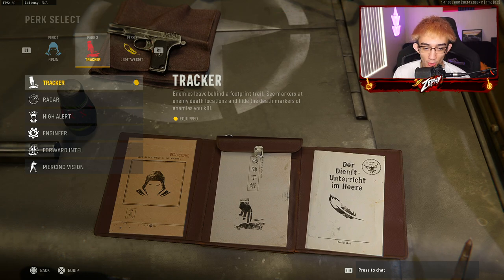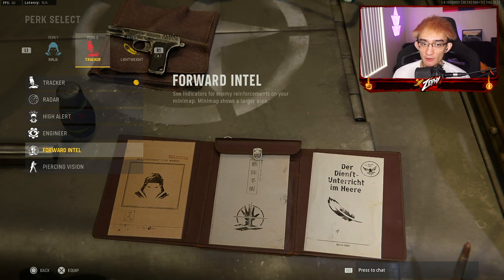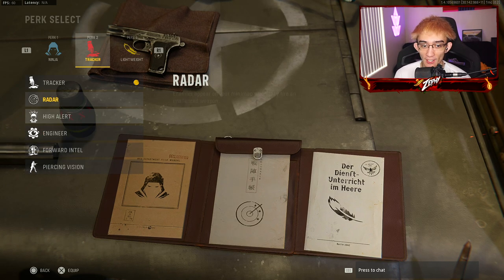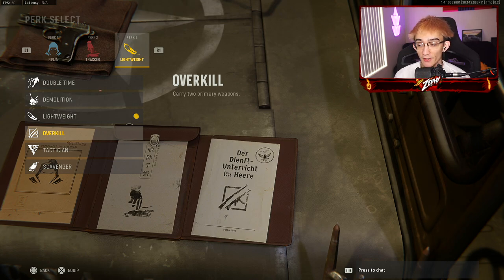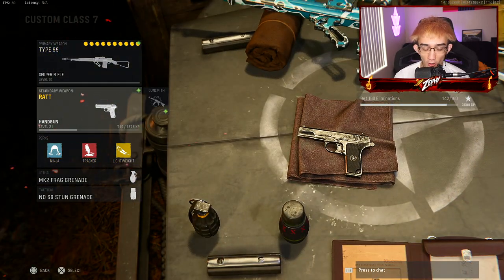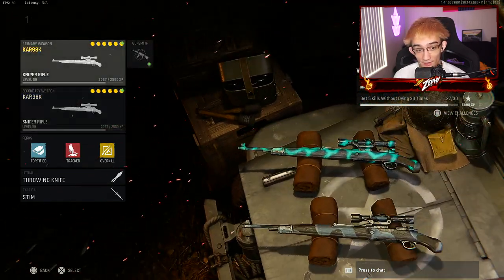If you don't have a headset, tracker is very helpful. You could also use forward intel or piercing vision — forward intel lets you know where enemies are spawning, and piercing vision is almost like wallhacks. For the third perk, lightweight one hundred percent. Or overkill if you want to run two snipers. There'll be a link for a double sniper class setup if you want to try that glitch.